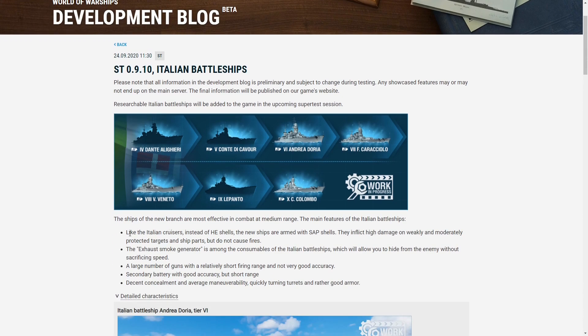The ships, like Italian cruisers, will fire SAP shells instead of HE. These SAP shells will inflict very high damage to weakly and moderately protected targets. Just a reminder: SAP shells can ricochet, shatter, or penetrate, but they never over-penetrate. So if they penetrate, they detonate inside the ship. And because the SAP shells for all of these ships actually have higher alpha than their corresponding AP shells, this line may go the way of the upper tier Royal Navy battleships where you just fire one shell type 95% of the time.